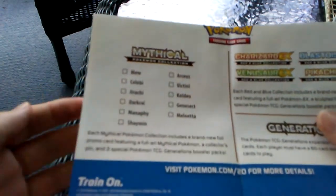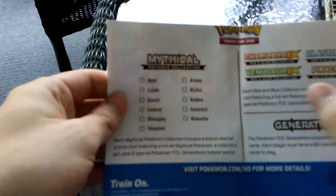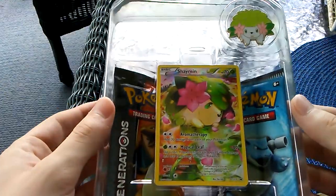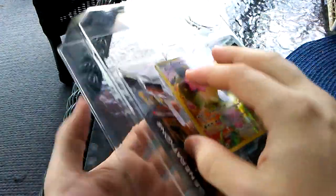So next month it will be Arceus, and then after that Victini, then Keldeo, then Genesect, and then Meloetta. Those two are the ones I'm waiting for. It's weird that they didn't put Arceus last. Oh well, anyways, let's go ahead and open this thing up.